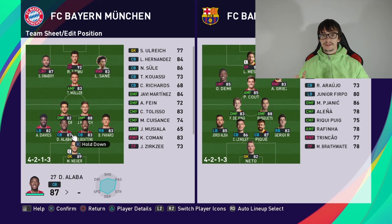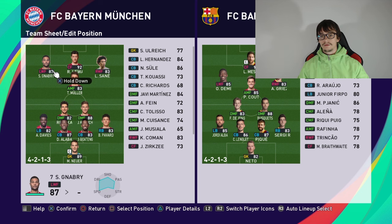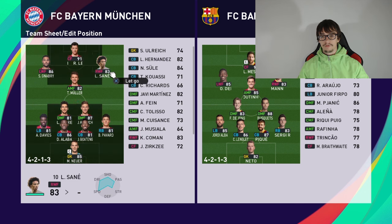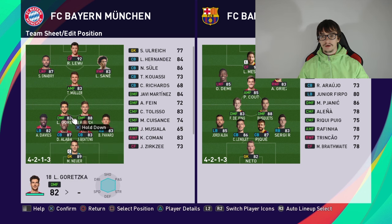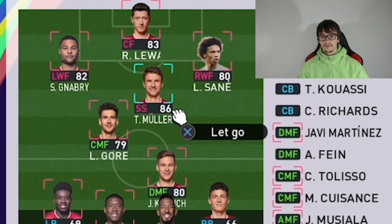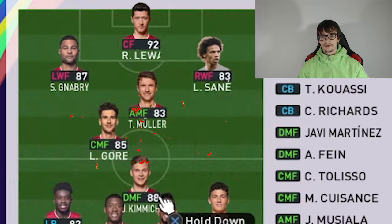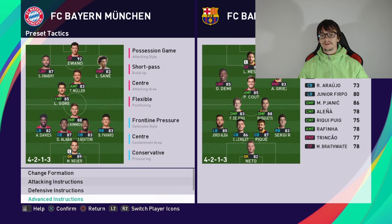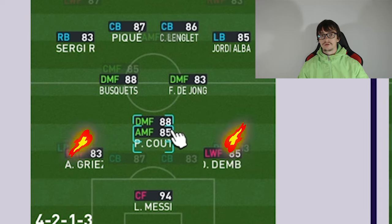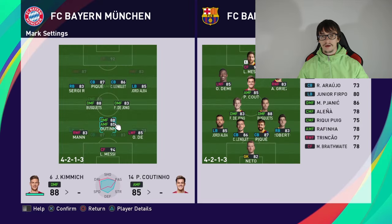Now for a bonus tip using FC Bayern. Gnabry goes on the right, Lewandowski is pushed more forward, Sane on the left, Muller in midfield, and Kimmich is set to mark the opponent's attacking midfielder. I always use individual mark settings for Kimmich to block the opponent's attacking midfielder.